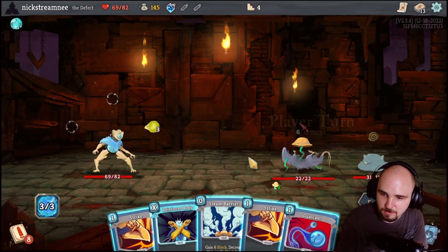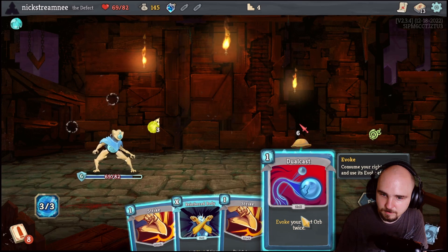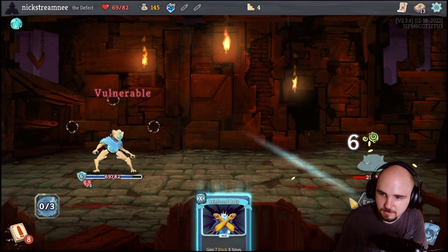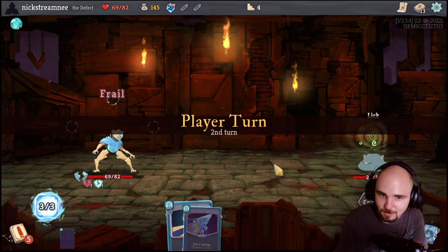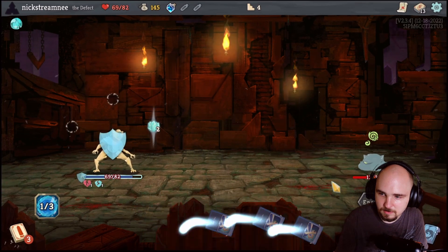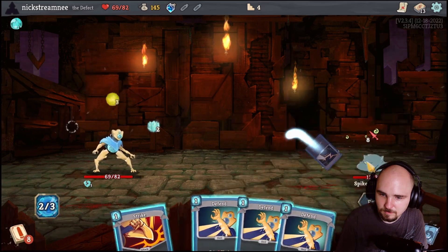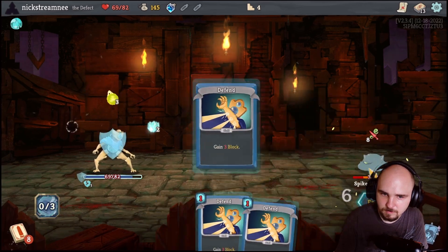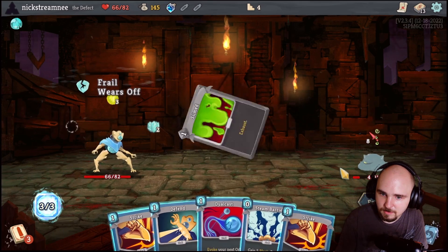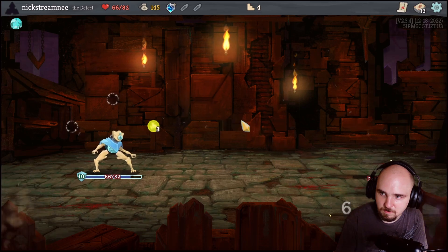We are super defensive right now but these are all defensive. I think I prefer Steam Barrier over the rest of them because it gives us an option to block for free, so now I can just go all out on offense - even though I didn't need to use that at all because of those hits, which is on me. Oh, we got no block there. I need to make sure that I'm actually fully blocking instead of just pretending.